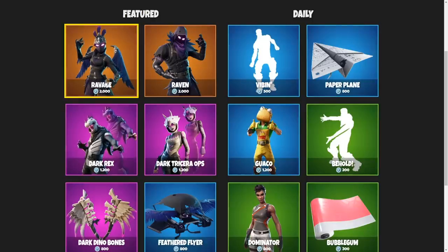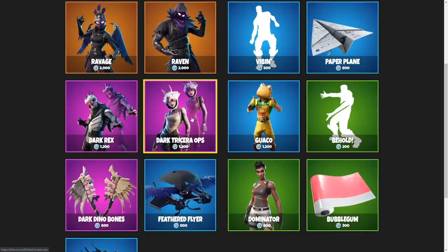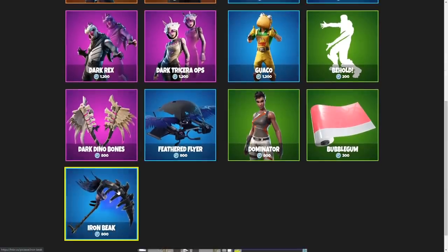For the November 7th item shop, I really don't care for the Raven or the Ravage as much as I did early on in this game. I think they are very dope, and I know a lot of people still love these skins, but they were way more loved early on. I think the Dark Tricerops is very tempting here, but I think the best item in this shop is the Iron Beak.